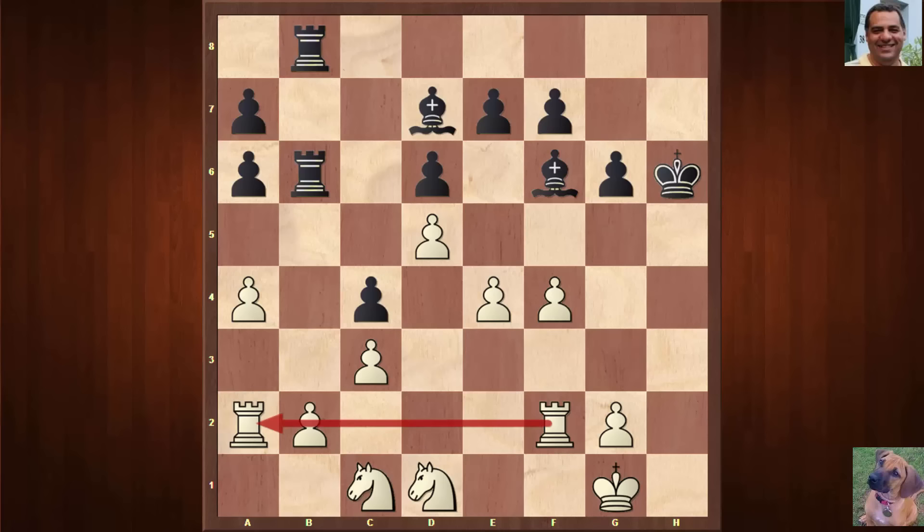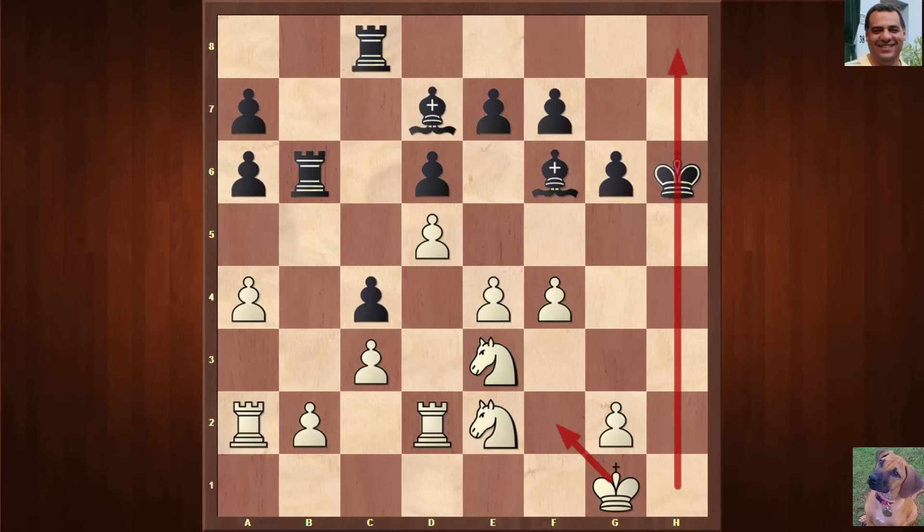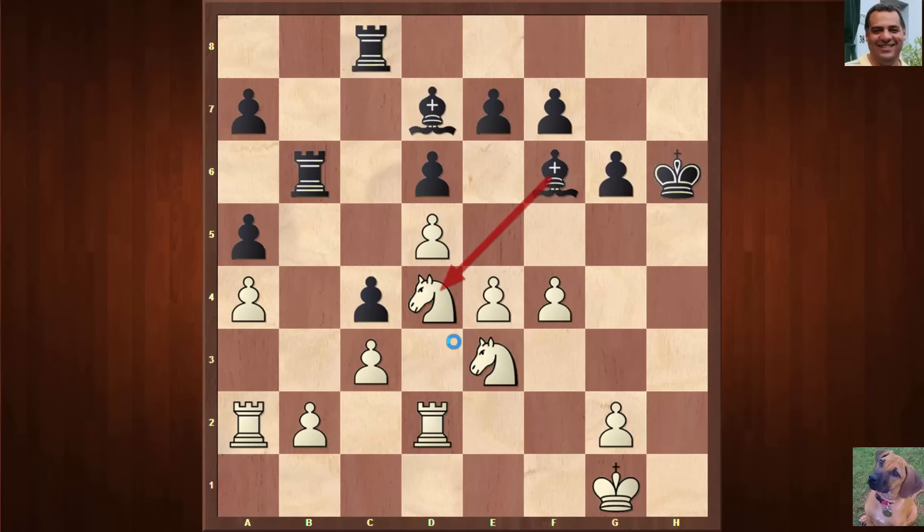Rook f2 defending again — minimal pins. Black hasn't got anything to munch by force. Bishop h4, Rook d2, Bishop f6. Now an improvement is made to white's position: the knight, relieved by the rook defending laterally, is now able to move to e3 — a central location hitting c4. c4 was a bit vulnerable, so black is now using an entire rook to defend c4. This knight makes a move to Knight e2 — these crafty knights are centralizing.